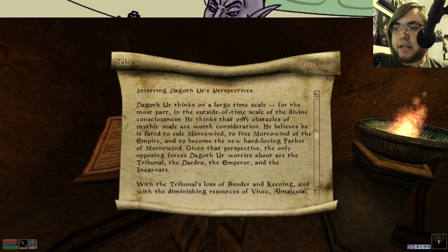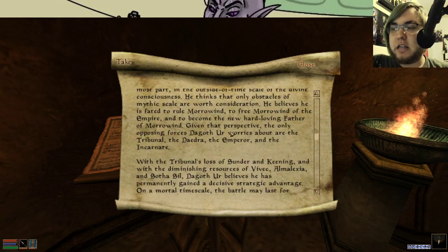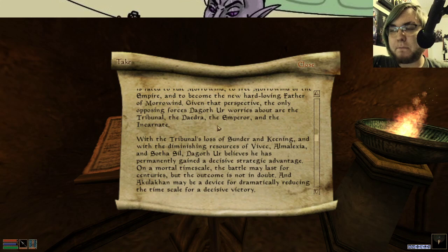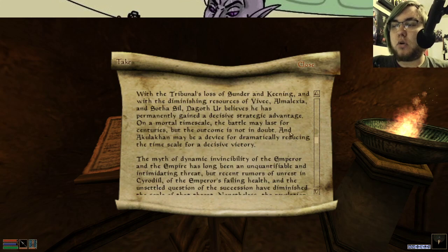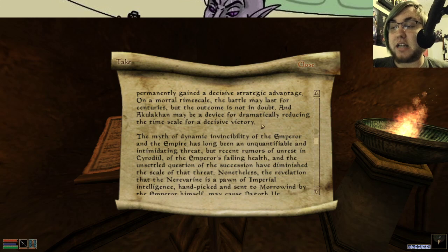Dagoth Ur thinks on a large timescale — for the most part, outside the timescale of the divine consciousness. He thinks the only obstacles of mythic scale are worth consideration. He believes he's fated to rule Morrowind, to free Morrowind of the Empire, to become the new hard-loving father of Morrowind. Given that perspective, the only opposing forces Dagoth Ur worries about are the Tribunal, Daedra, the Emperor, and the Incarnate. With the Tribunal's loss of Sunder and Keening and the diminishing powers of the Tribunal, Dagoth Ur has permanently gained a decisive strategic advantage. On a mortal timescale, the battle may last for centuries, but the outcome is not in doubt, and Akulakon may be a device for dramatically reducing the timescale for a decisive victory.